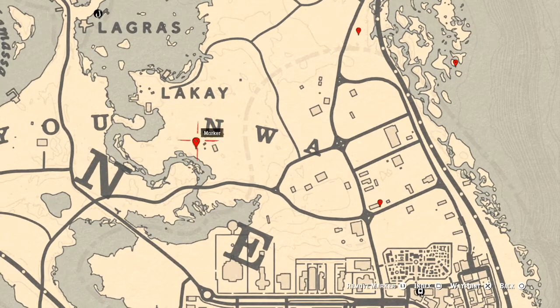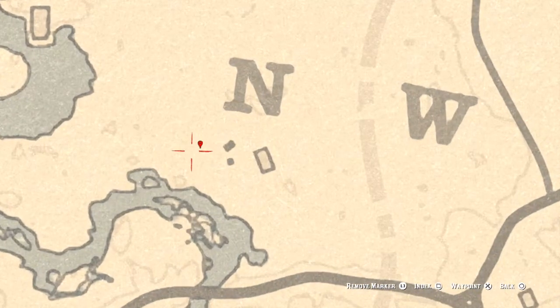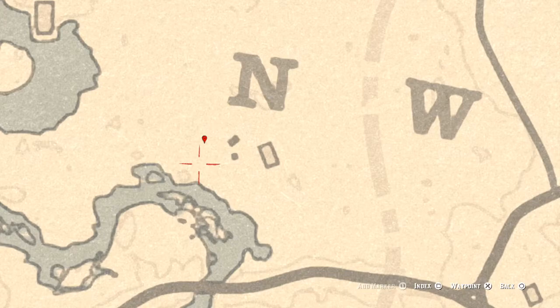Right over here by the N in NWA at our next marker, you'll get a bird egg — specifically an egret egg. It's in the tree, so shoot it down with a varmint rifle or a bow using a small game arrow. If you don't see this egg and you're looking for it, try switching lobbies and it'll pop up.